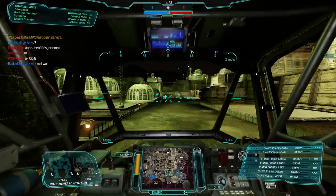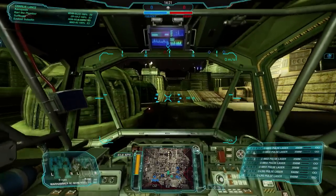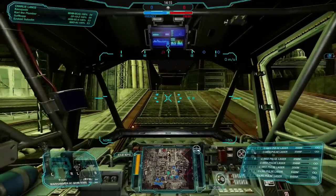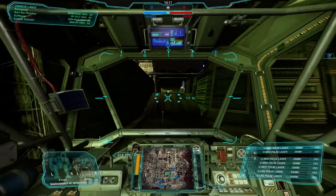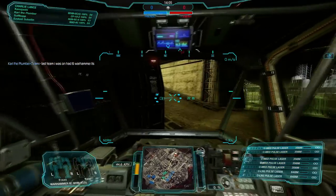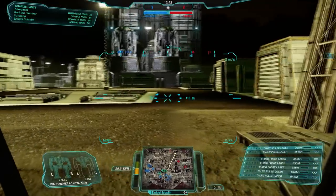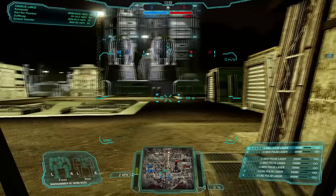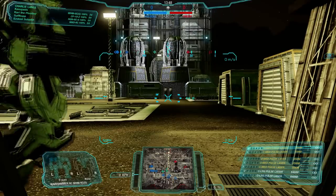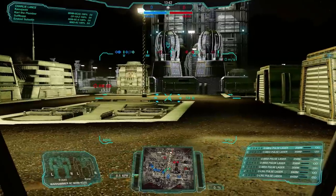For our next match, we've got Mining Collective Assault. Let's push forward hard and see if we can take the top — we might have enough speed to do it, but it requires our team backing us up, which sometimes doesn't happen. We check the center and we're first there — excellent. We'll hold at the entrance and position off to the right side, waiting for enemies to come up.